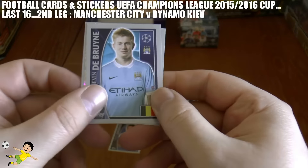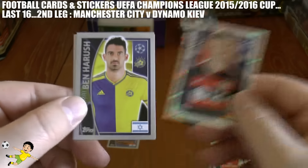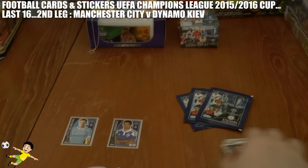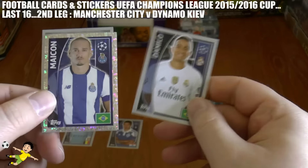Kevin De Bruyne has leveled it up and we're all square now — Manchester City one, Dynamo Kyiv one. It's two-all on aggregate, so both clubs have got an away goal. It really is all to play for now as we get the second half underway.